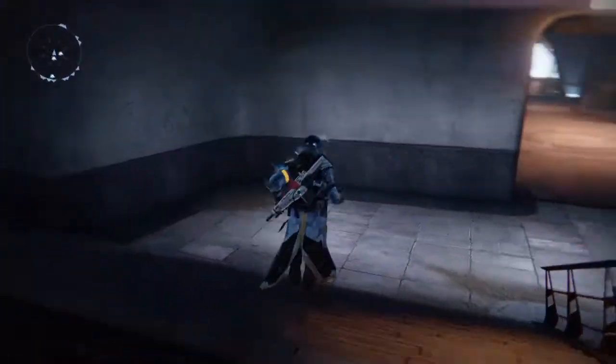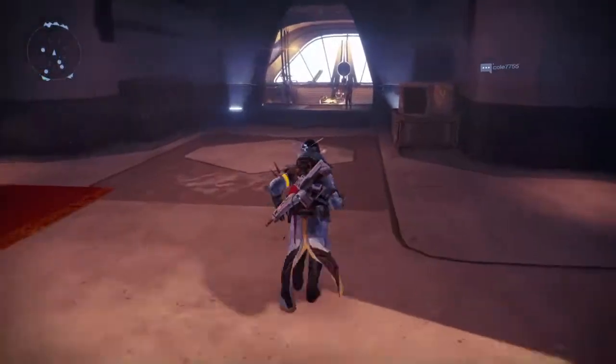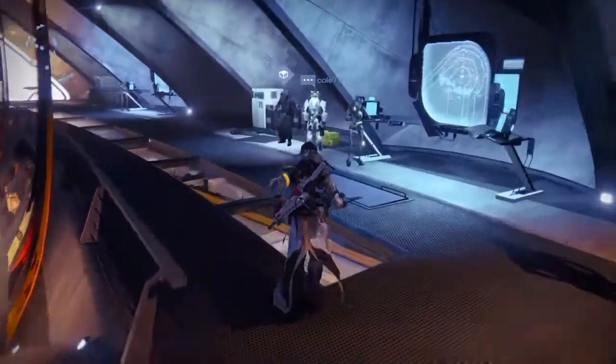As you can see, we're in the tower. You come down the steps to where the Hall of Guardians is — where the three Vanguard Guardians are in the bottom of the tower. Take a right and there's Xur.